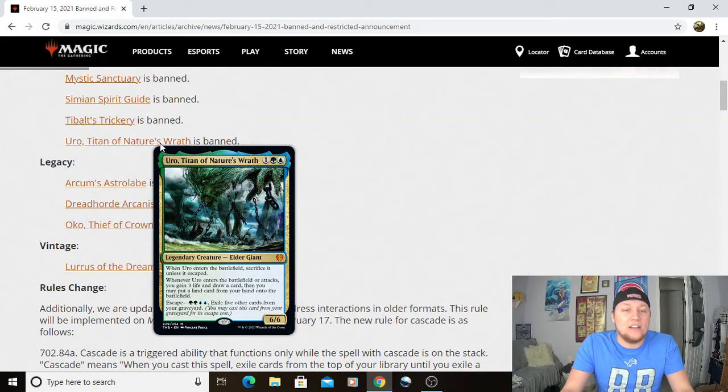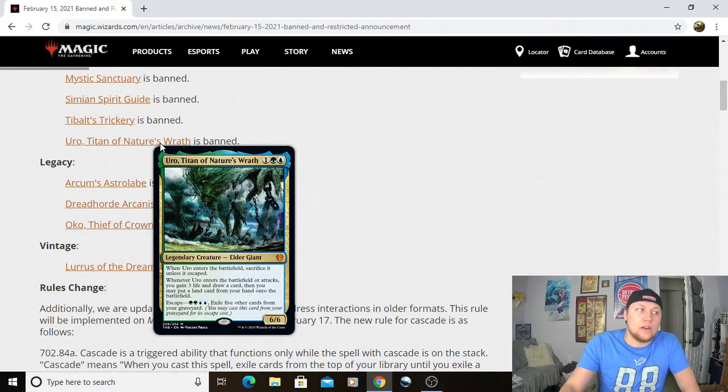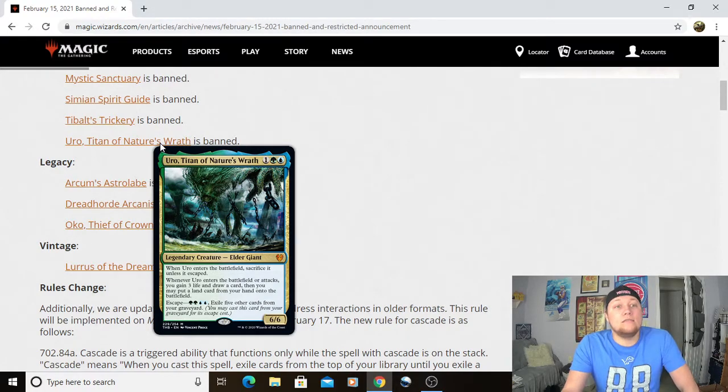And ending Modern bans with Uro, Titan of Nature's Wrath. This card is incredible in Modern as well. It made sense that it had to go — it's just way too efficient. Warps the metagame around it. It was also actually seen in play with Omnath too in Modern. Definitely glad to see Uro go. It was the most played creature in competitive Magic up until this Banned and Restricted Announcement.